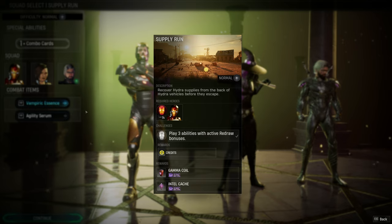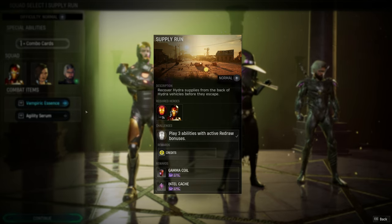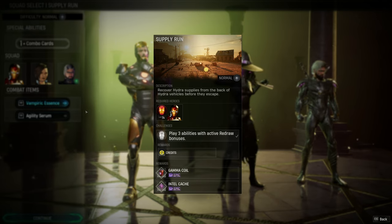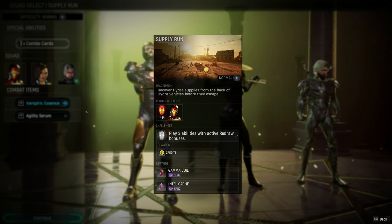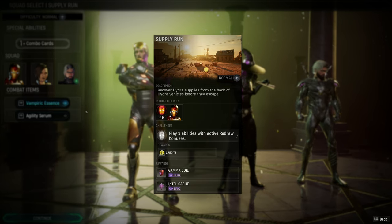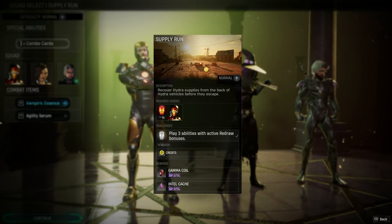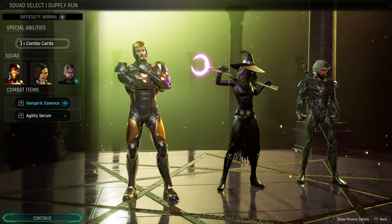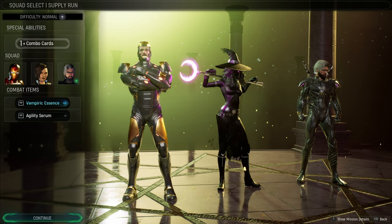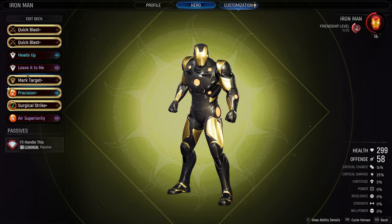Welcome back to Midnight Suns. We have a supply run mission here and we're running a challenge for playing three abilities with active redraw bonuses — because it's an Iron Man mission that makes sense. We get some credits for that. The main rewards are an epic gamma coil and an epic Intel cache. To introduce some variety, we're going to bring Nico; she hasn't seen action for a little while.